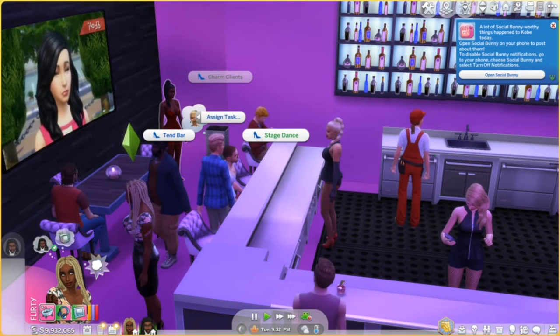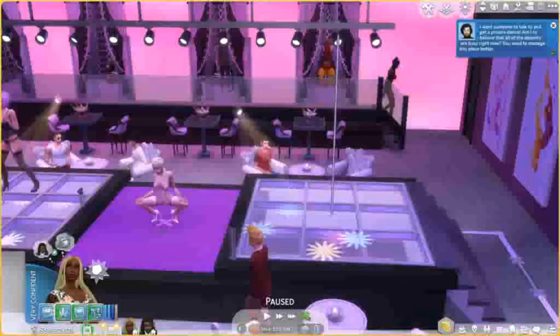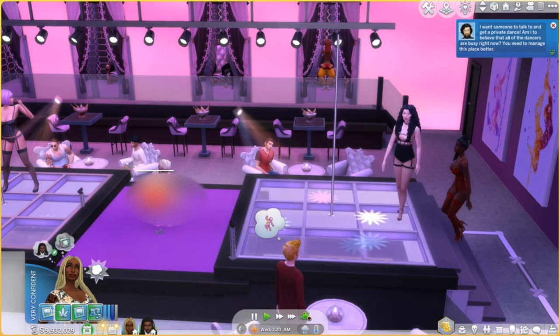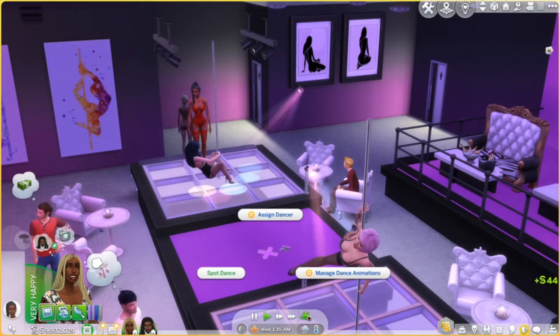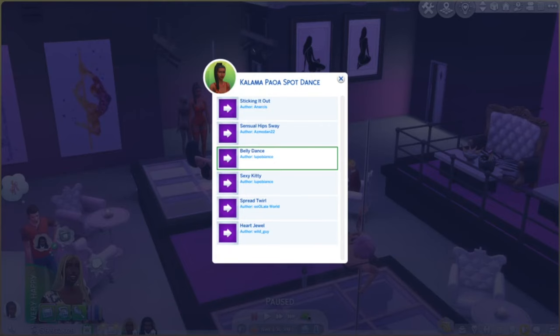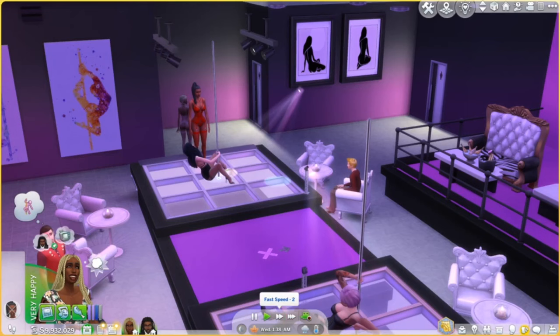You can also have a dancer perform a specific pole dance by clicking on the pole, selecting the dancer, and then selecting the animation you want them to perform — your dancer will walk up on stage and perform the dance on that pole. The same applies to the dance spots on the floor: click the spot and click spot dance instead of pole dance, then select your dancer and the animation you want, and your dancer will show up on that spot and perform the selected animation.